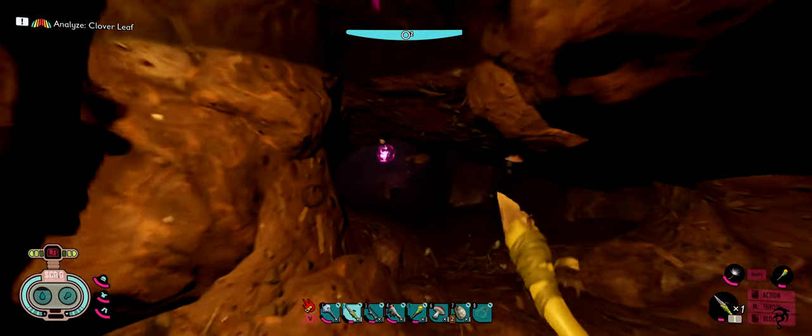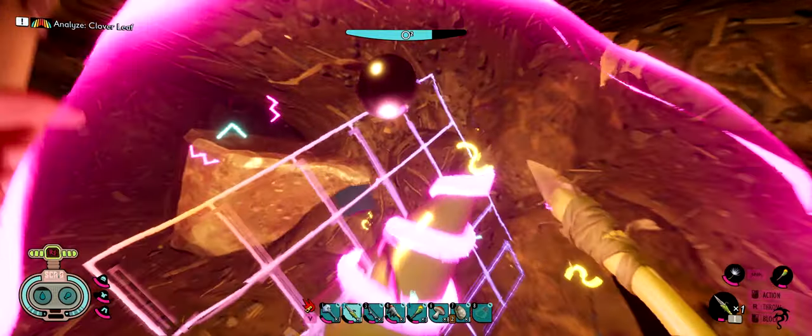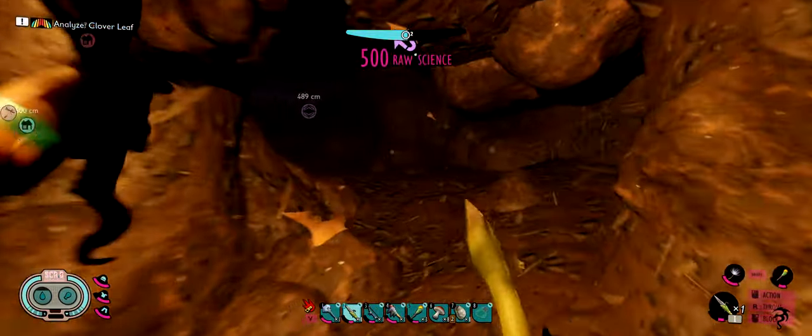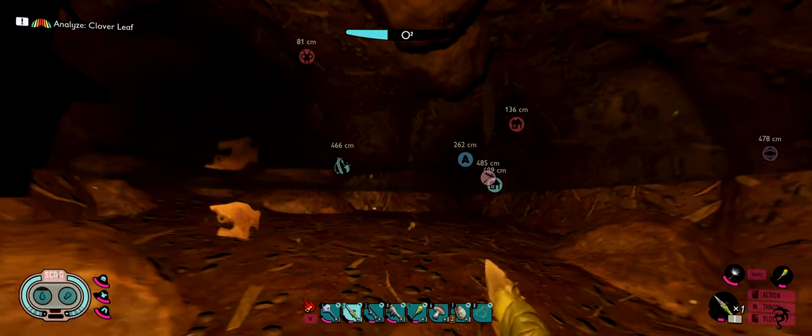We're gonna lose our torch — we need to craft tools. Slime mold... I need plant fiber, but I don't have any. Oh well. We're gonna go dark. Maybe not — there's a left torch working on the wall. Just ignore that bug — I don't see a bug, I see an unplanned feature.